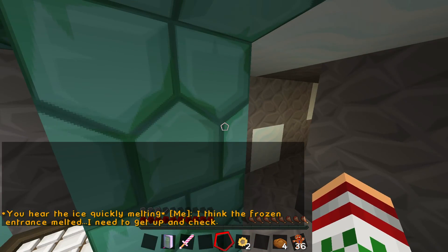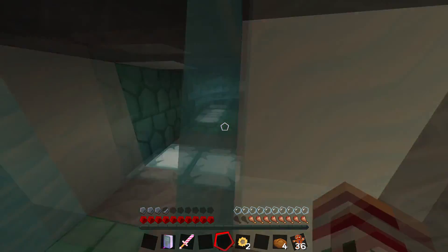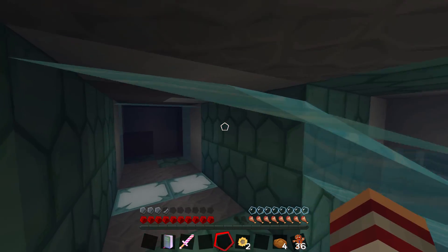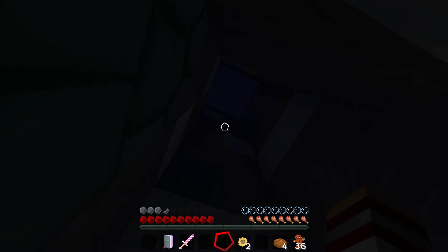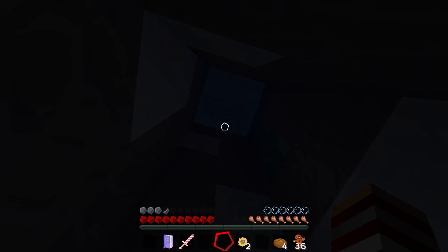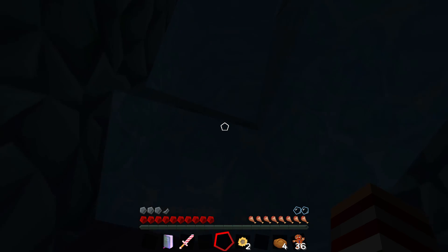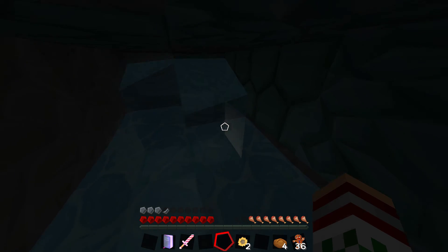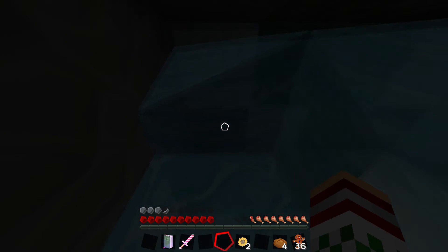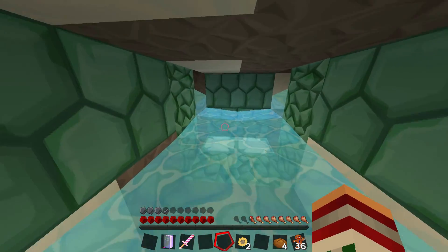Aha — you hear the ice quickly melting. I think the frozen entrance melted. I need to get up and check. So up that way or back here. I think we're nearly out — I think I can see the way out now. We'll get up here. Oh my god, we're going to drown before we can get up. Why is it such a fucking slow climb? We need to get there. Come on, please get there. There we go. I guess we're going all the way back up to the top and there'll be some kind of crack in the ice up there. I think we're nearly out — here we go.